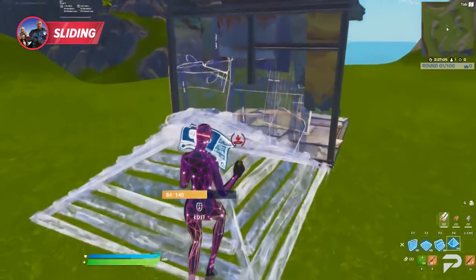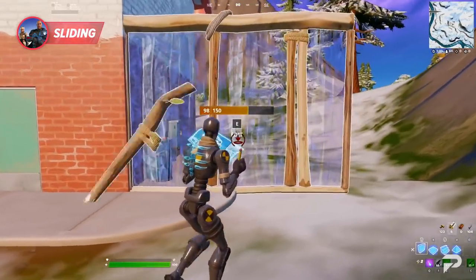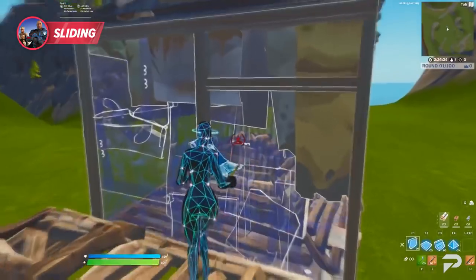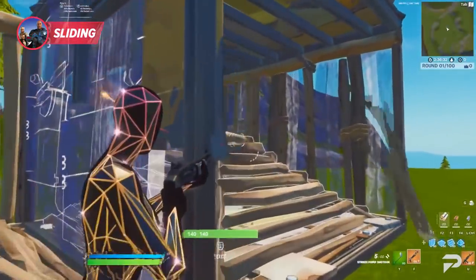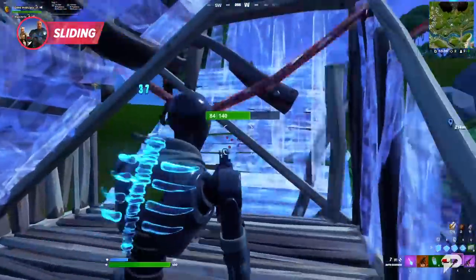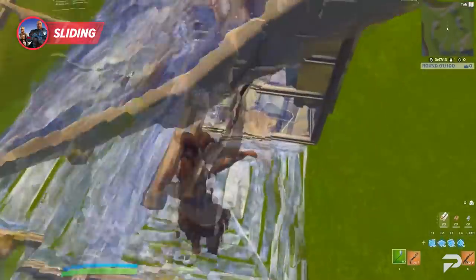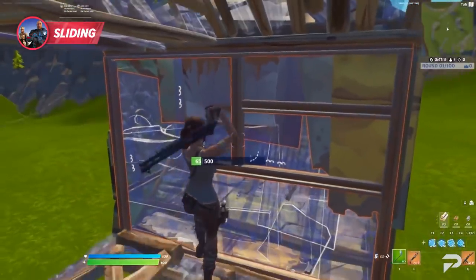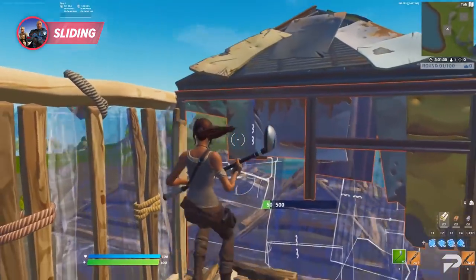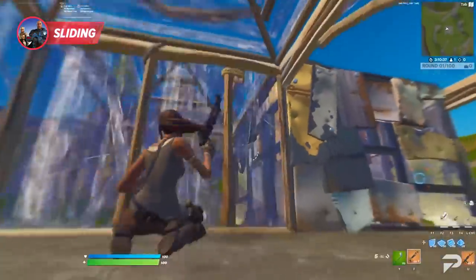In cases of box fighting or build battling, this can be an excellent way of giving your opponent a scare. To do this, you need to slide downwards and then place your build as soon as you touch the wall. One way of doing this is to slide down a ramp towards your enemy's box. However, this also works if you place down a cone. So all you really need is an inclination, and after that, it's really just up to you.